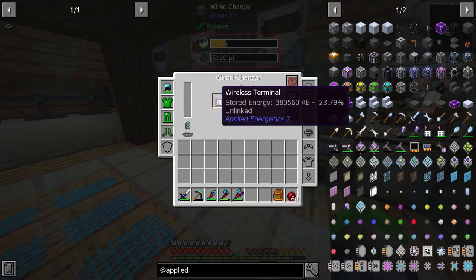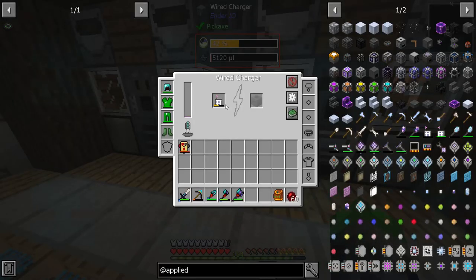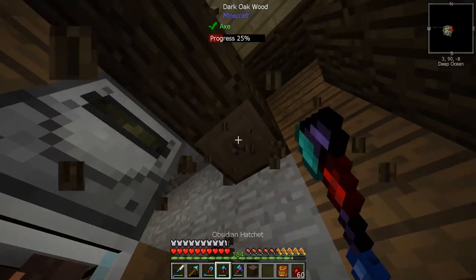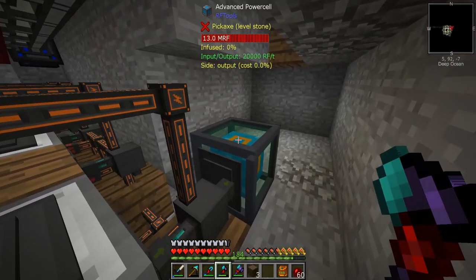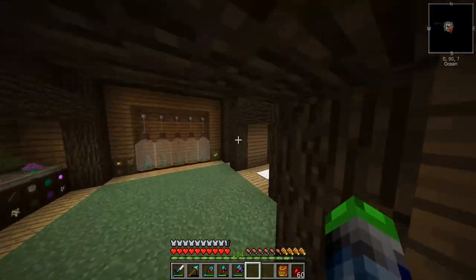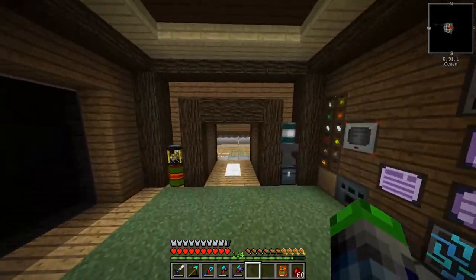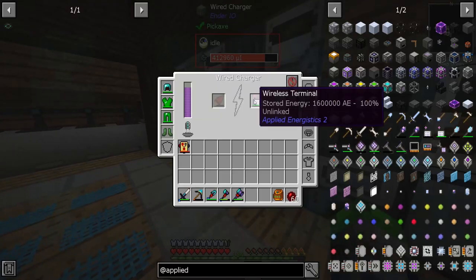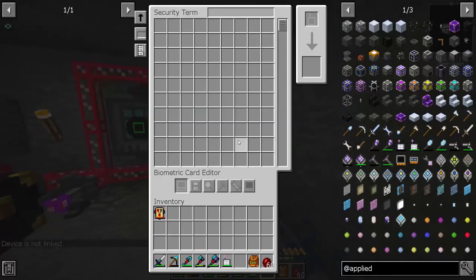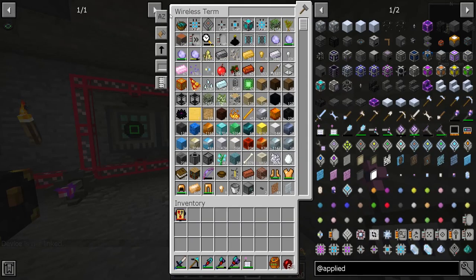Oh geez, what happened? Maybe it's time to have this guy out. That's a lot of power. Pulling 6,000 out and we still haven't even hit the top — that is awesome. The wireless terminal wasn't linked — I forgot to link it. Bada-ping, bada-boom, it should be linked and all of our items. Amazing — check that out. Unfortunately we can't craft from this thing, which is pretty unfortunate.